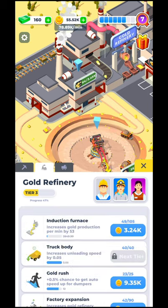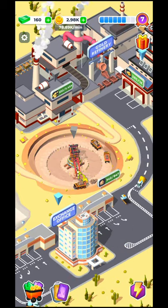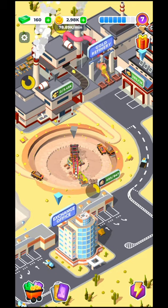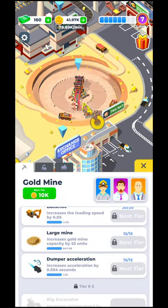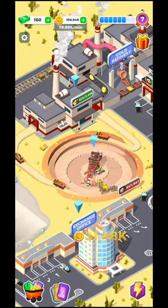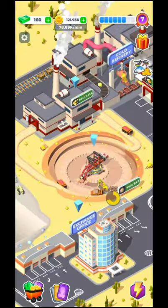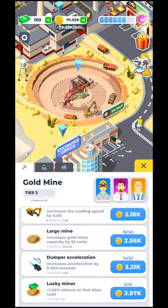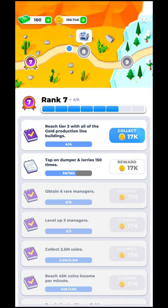Let's increase the gold refinery furnace speed — as you can see they will produce much more gold much faster, which is what I need. But I also need to increase the capacity for the gold mine. Right now I'm going to move to the next tier. Before I do that, you have different kinds of ranks and quests to complete. I've completed six out of eight quests and need two more — for example, reach tier 3 with all gold production line buildings. This gold mine I'll upgrade now — this one and this one are on tier 3, this one on tier 4, and this one is done, I can collect.